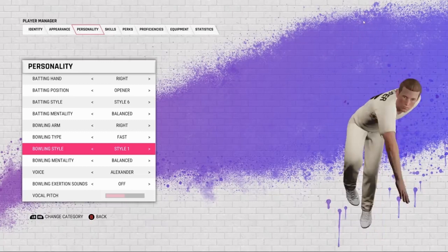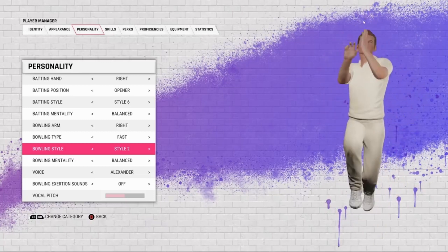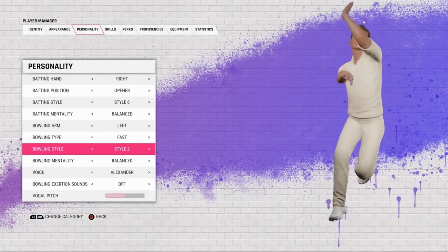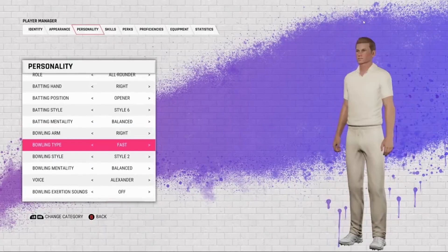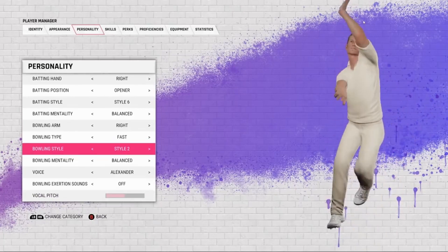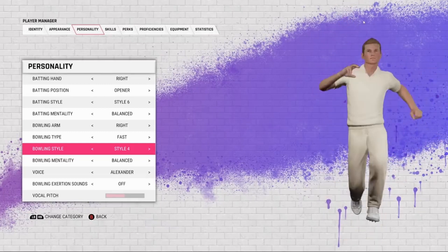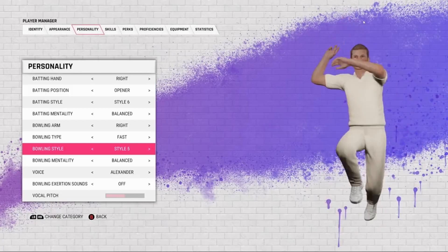It's a very classic bowling style — just run up and throw the ball. I like this one; that bowling style was quite nice, more Nortje vibes. Okay, that is bowling style number two, and this is number three — Rabada vibes. And this is the classic Malinga — he's the only bowler that bowls from that style.